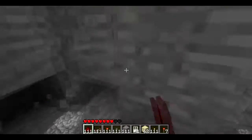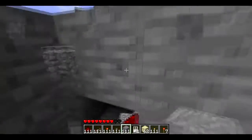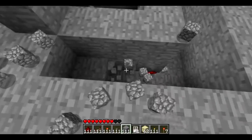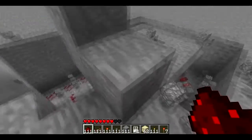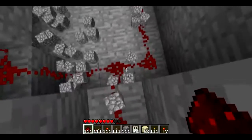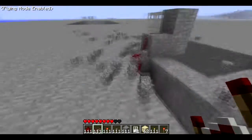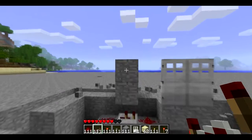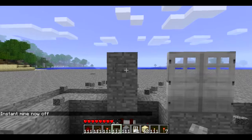Now all you have to do is wire this up to a switch. This hallway is also pre-made. So that's basically it — you just wire this up and then you can easily hide it. It's all done. Now you just add your button.